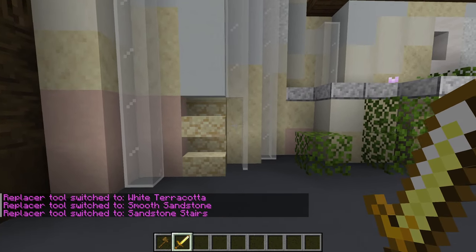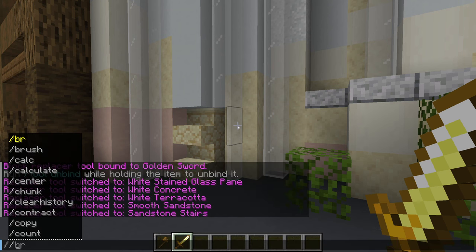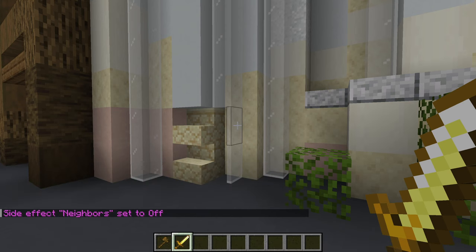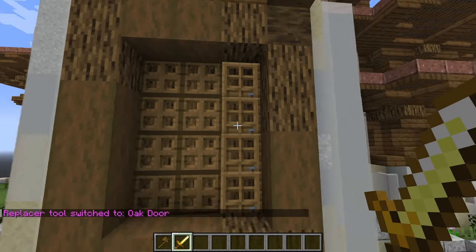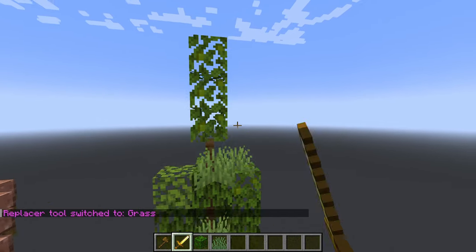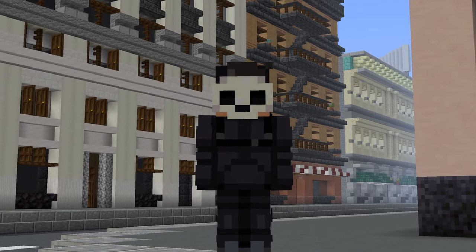The blocks will still update when we use this tool though. To stop that, we need to run the command slash slash perf neighbors off. When we replace, it will now ignore the adjacent blocks. So instead of trapdoors on this build, I could use the top half of a door and it doesn't break. Or I can replace leaves with grass to make the trees look fluffier. Be careful though — the game will still cause updates if you break or place blocks by hand.